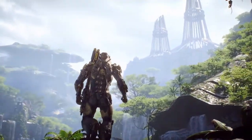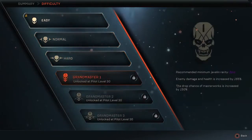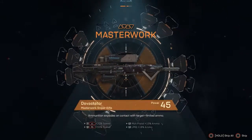With six modes of difficulty, including three which are unlocked in endgame, Anthem will have a challenge for all levels of players, from Easy to Grandmaster 3. The higher the difficulty, the better the chances you will have in finding the rarest gear and personalization items in the game.